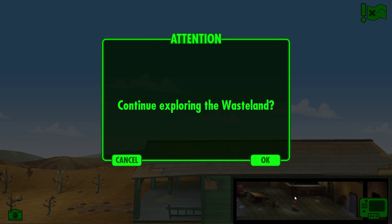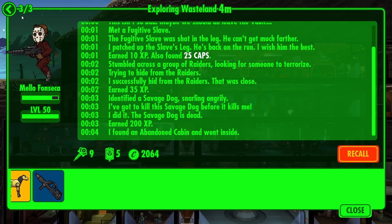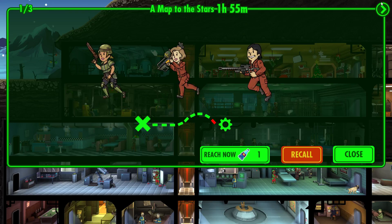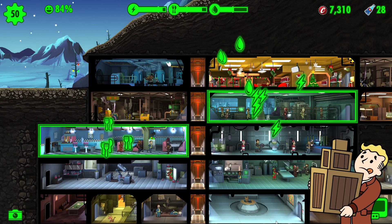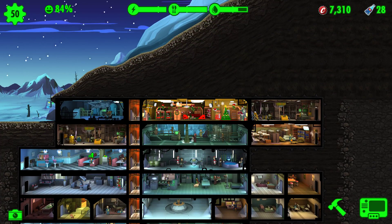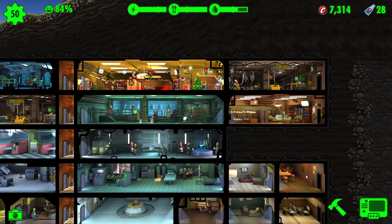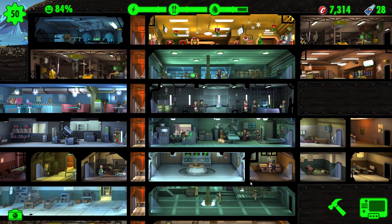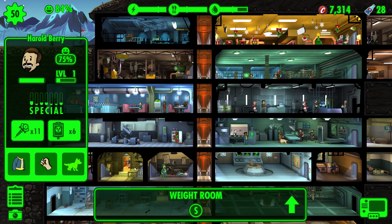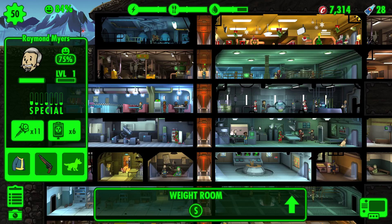Alright, go forth my minion — give me lots of stuff, return to the wasteland! We got two groups of people going out on missions — that's two hours and that's an hour. We got no more storage apparently. We're just gonna fill in the gaps I suppose. Eventually we're gonna get Mr. Handys, and I don't want them to clean up all this area. You have nothing to do, do you?